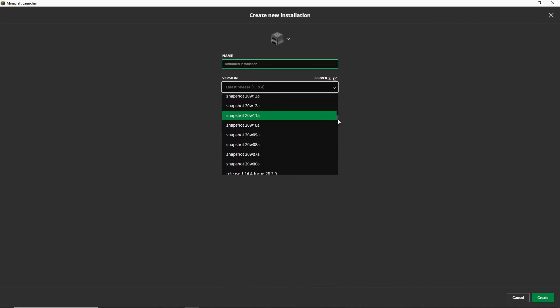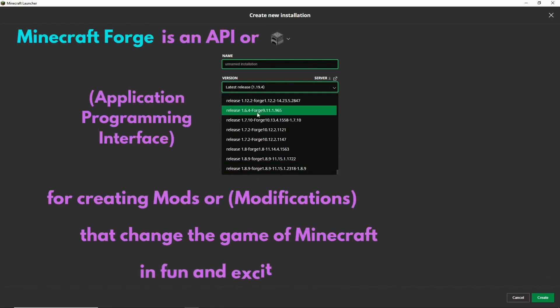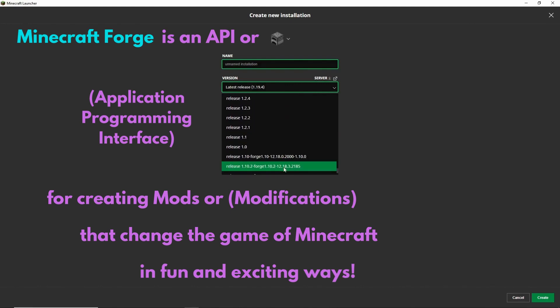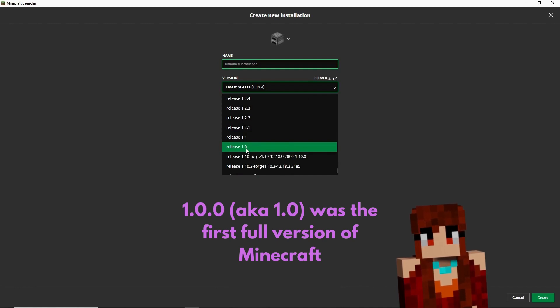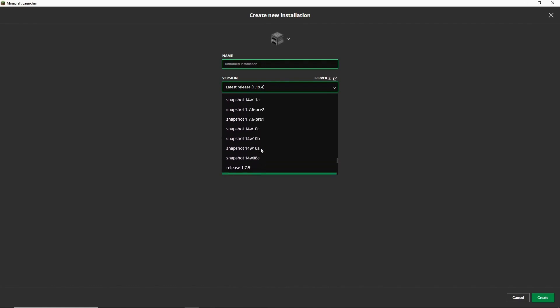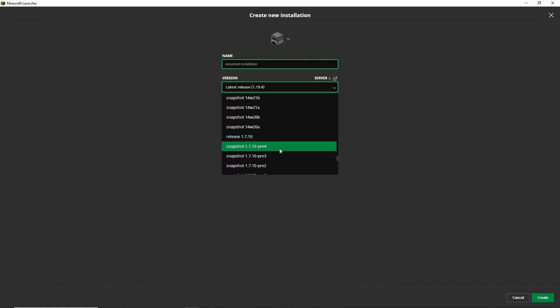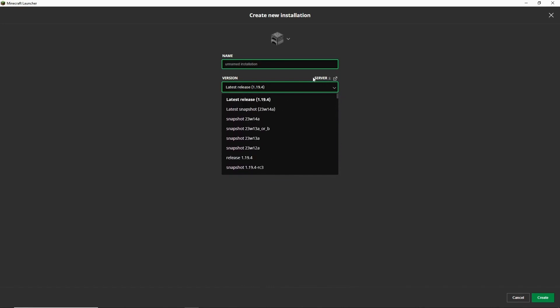We'll go all the way down to the bottom. I happen to have Forge — Forge is for modded Minecraft — but here's release 1.0; you can play Minecraft 1.0 if you want to. These are all the different releases and snapshots of them. 1.7.10 is a good one. The one I know most is 1.12.2, but we're maybe not going to start that far away.